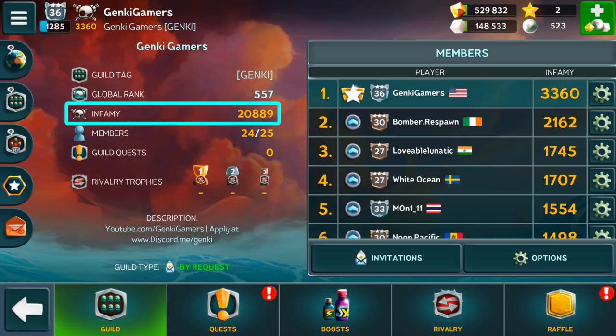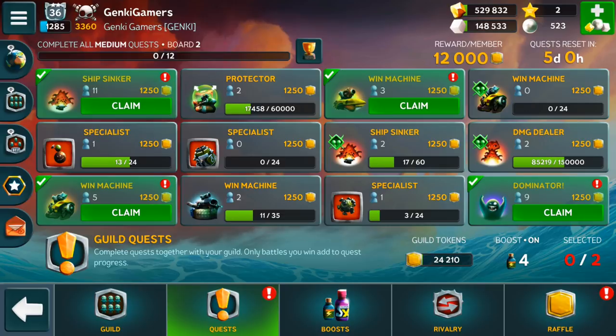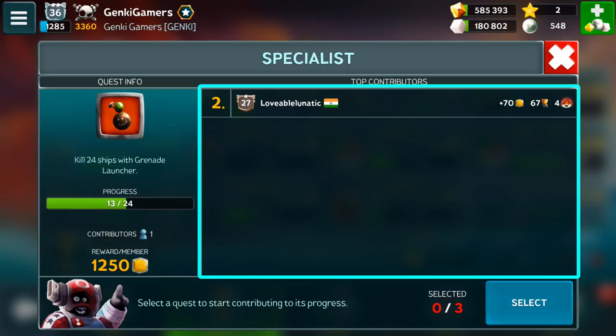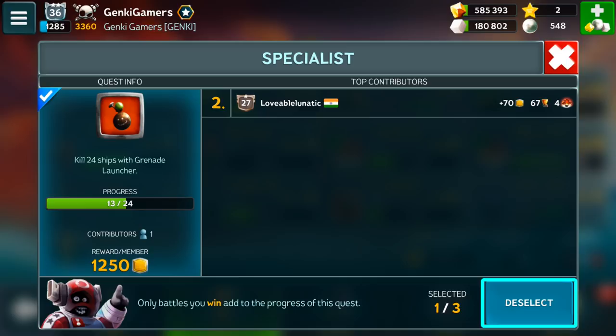Next you have guild quests. Guild quests are quests that guild members can all help to complete in order to earn guild tokens. All members of the guild will earn guild tokens for each completed quest, so make sure everyone is helping out. By tapping on a guild quest, you can see details about how to complete the quest and what other members have already helped contribute to it. This is also where you can select which quests you want to work towards.